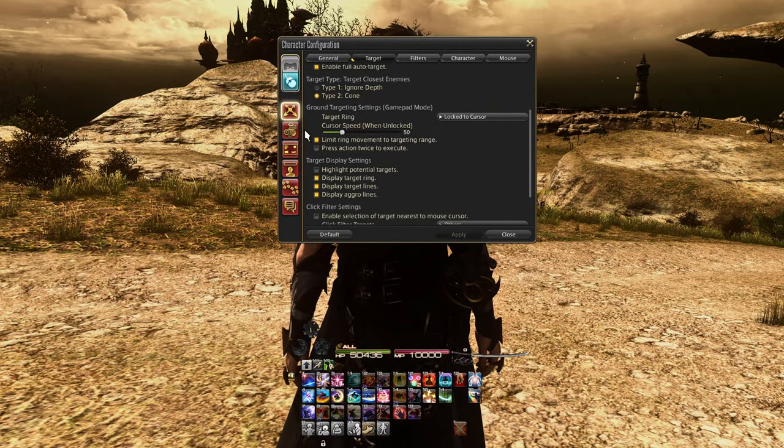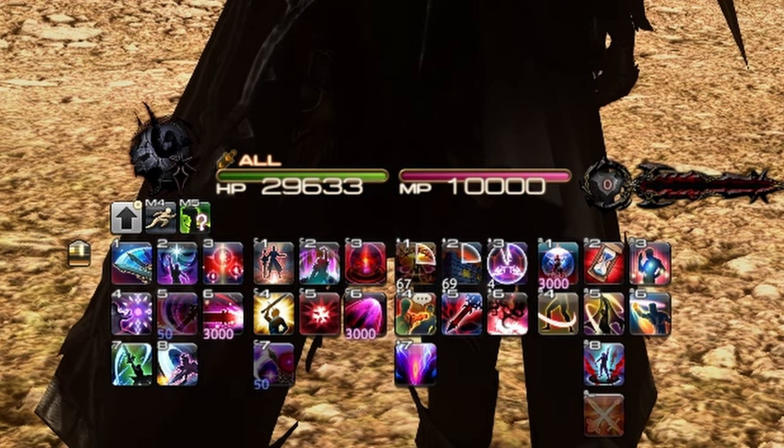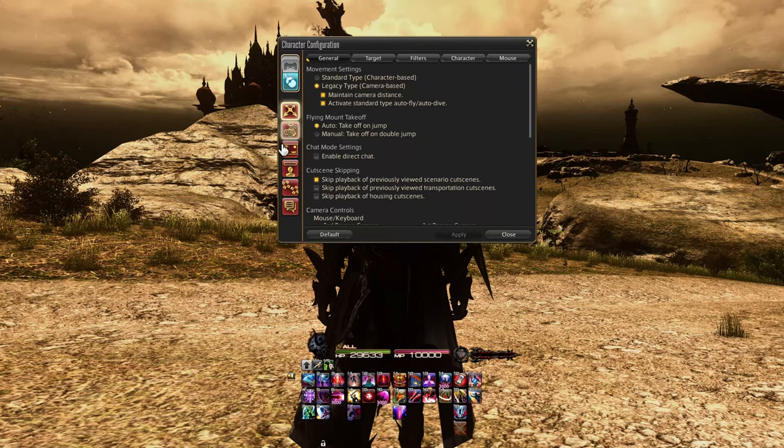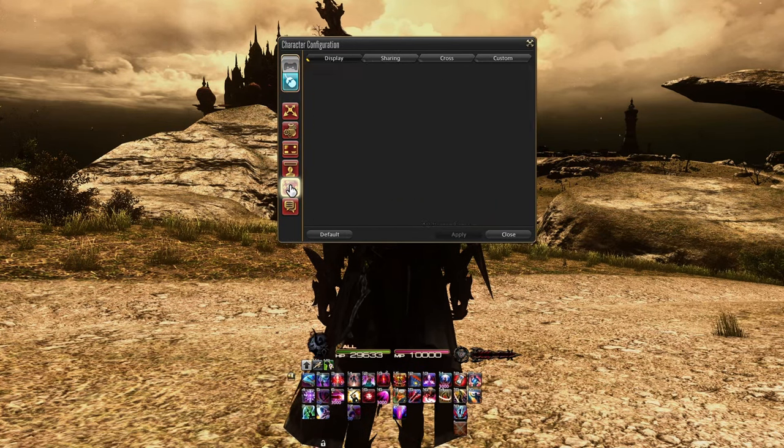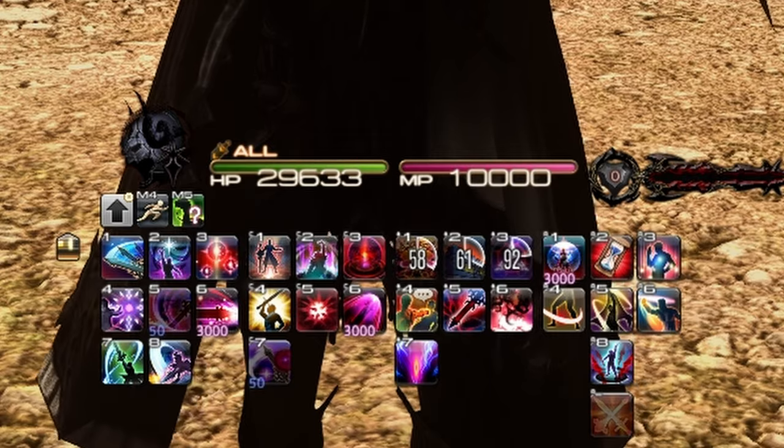Last settings tip: do you find your cooldown timers a little small? If you go to your character configuration, go to the hotbar display, and change the recast timer from bottom to center — the center setting is much larger and easier to see than the bottom setting. This way you'll have no problem keeping up with your recast timers.